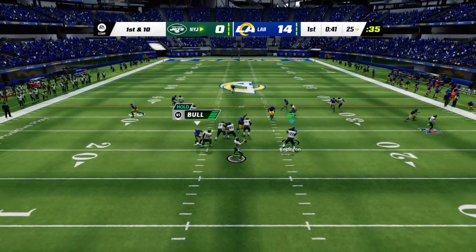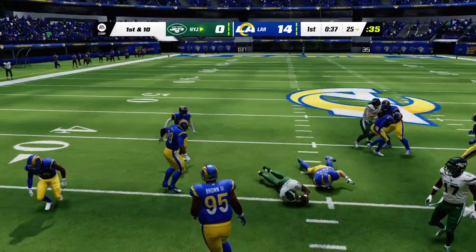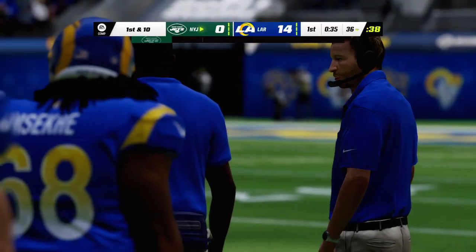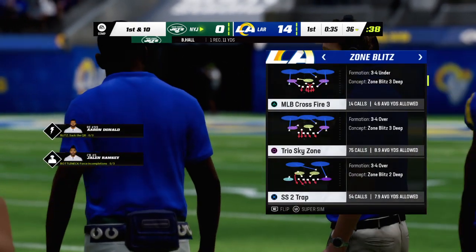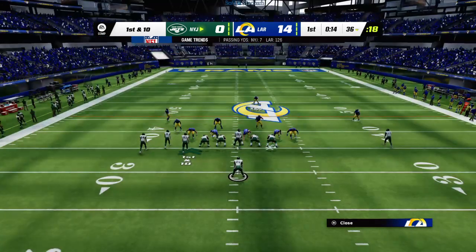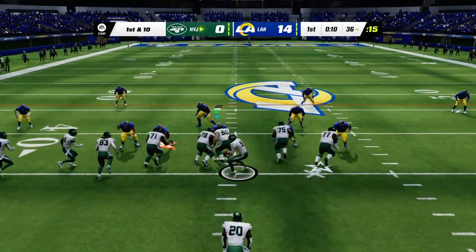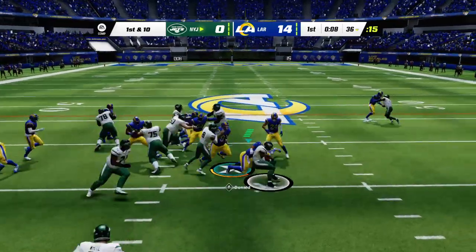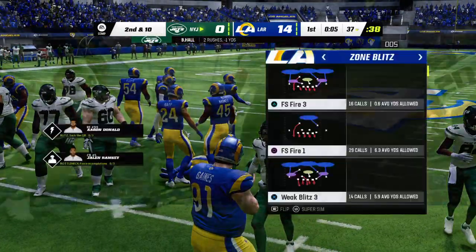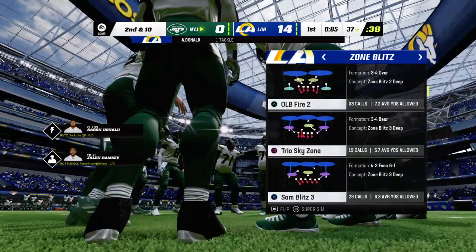Here's White. He gets it underneath to Hall, and he's taken down but able to slip across the 35. A quick first down pick-up — good start after going three and out on their opening drive. On first and ten, it's Hall, and he's met at the line of scrimmage and goes down right there. No gain on the play, it'll be second down.